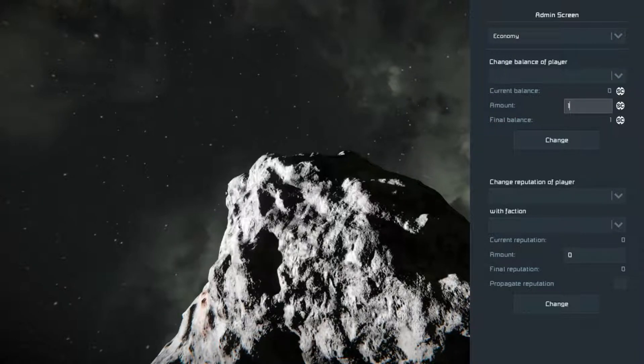For the economy, to get all the credits, type in one million and press Change. You'll get an achievement for this - you'll get Millionaires Club. It hasn't come up for me because I've already done this, but yeah, that's that.